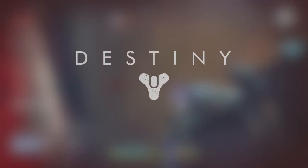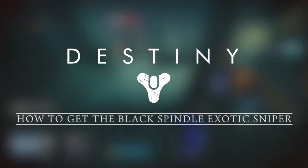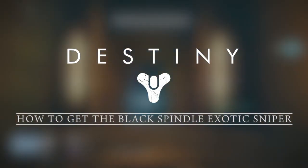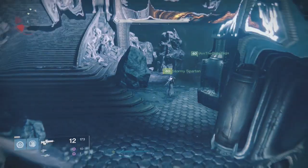How's it going everybody? I'm Mr. Bo and in today's video I'm going to be showing you how to get the exotic Black Hammer. It's called the Black Spindle and it is literally an exotic version of the Black Hammer legendary weapon at a 310 attack value.